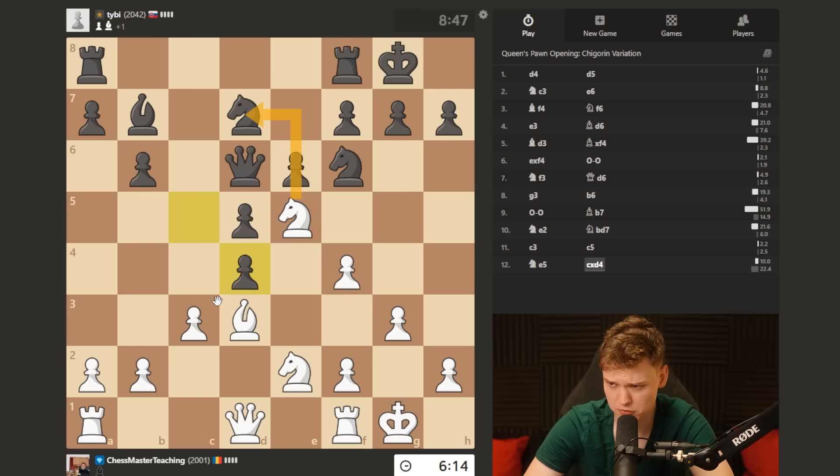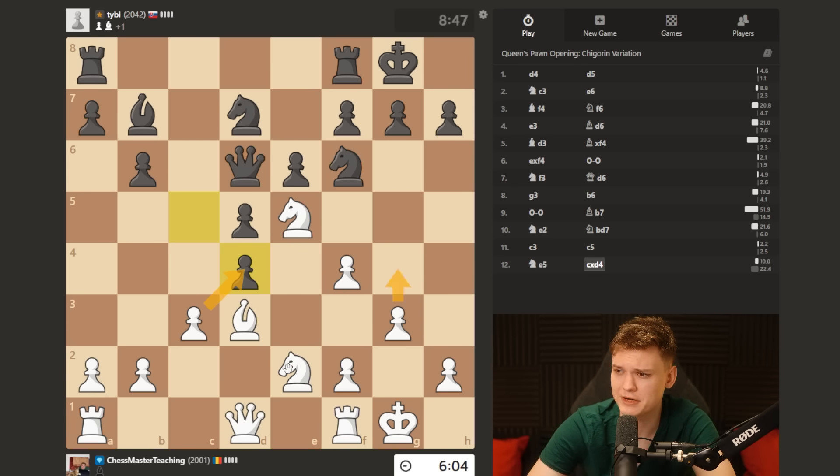Okay, it's a question of how I wanna play it. I can take it this way. And then the plan would be to go g4 and knight g3 afterwards, and then try rh1, maybe rh3, with g5 and play for attack.